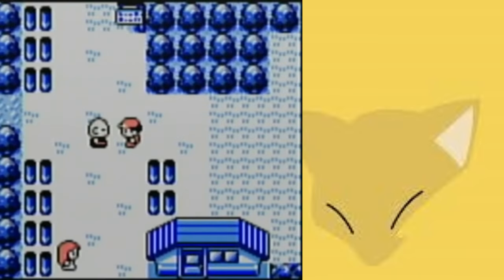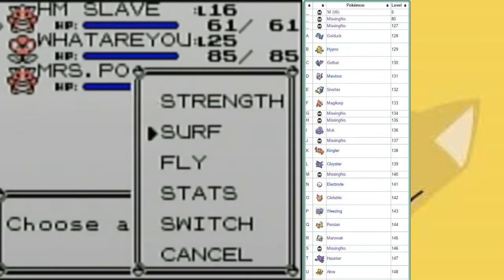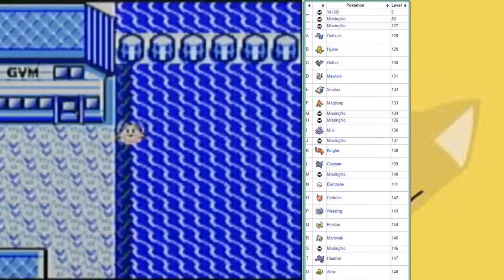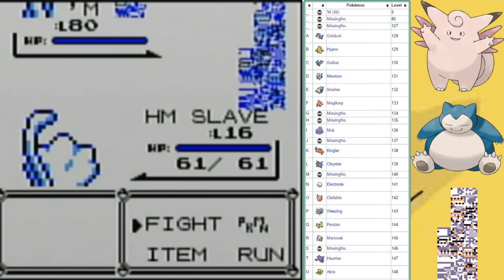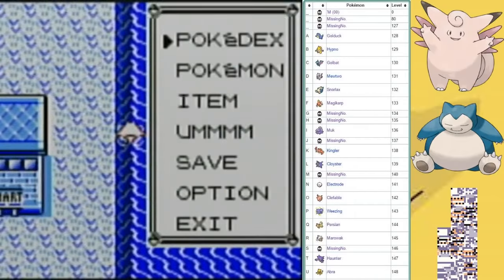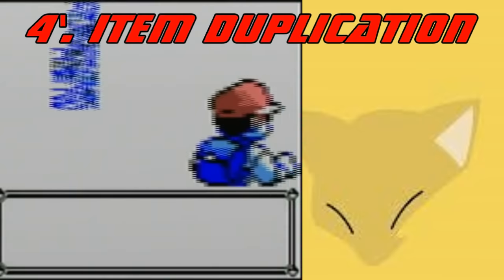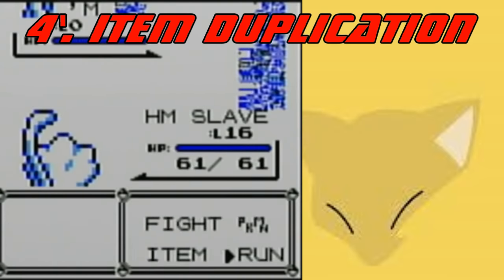We're going to be using Cinnabar Island again, and it's very similar to how we get Safari Zone Pokemon here. But instead of the game taking data from the Safari Zone, it's taking data from our name, and let's just say our names are gonna give the game some pretty wacky Pokemon data. The game looks at the 3rd, 5th, and 7th character in your name to determine what Pokemon will appear, and the 2nd, 4th, and 6th character to determine what level the Pokemon will appear at. For example, J-Rows in capital letters would get a Clefable at 145, a Snorlax at 146, and of course M and Missingno. They're so popular because M corresponds to a null character — J-Rows is only 5 letters — and Missingno also corresponds to an end of name marker, which all our names have.